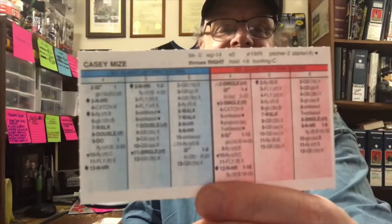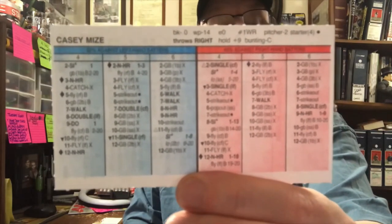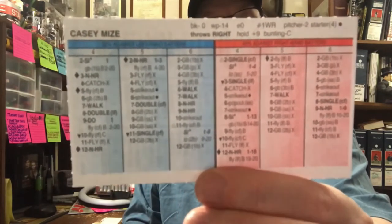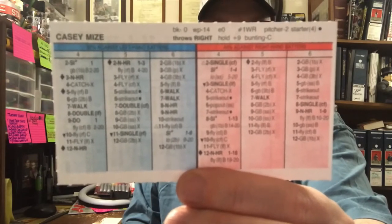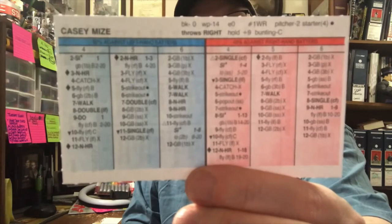But the next guy we're going to look at is Casey Mize. Now Casey Mize is, I think, one of their up-and-coming young guys, supposed to be their stud of the future. But he was 0-1 with a 6.99 ERA in 7 starts. Probably the Tigers brought him up too early, and probably out of necessity. So there is Casey Mize.